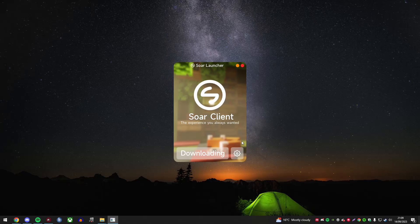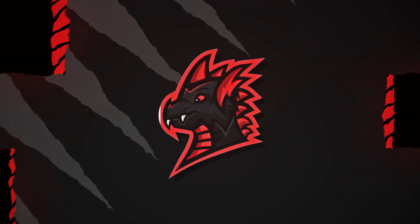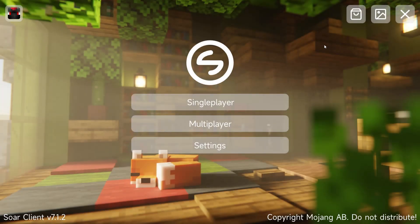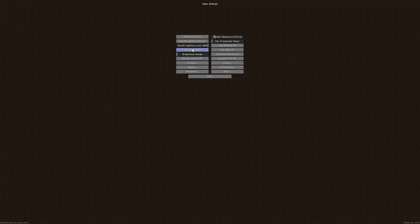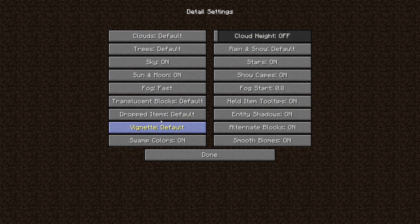We're just going to launch this for the first time. We are literally trying this for the first time — my PC could explode right now and I wouldn't even know. We're finally on this client, signed into Minecraft. I had to dig deep for my Minecraft account details, but we're in the main menu. I've turned off the music and we're going to sort out all of our settings.